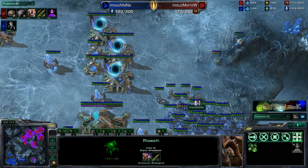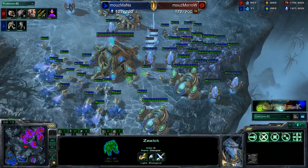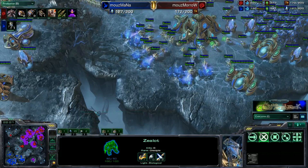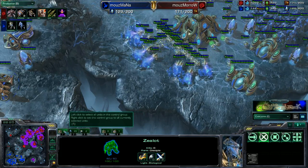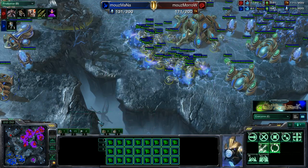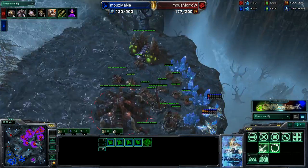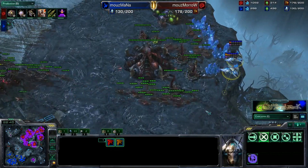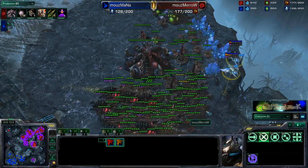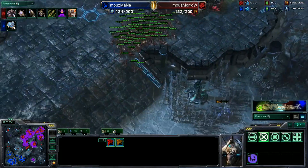He is only mining out of one full base right now, with all the probes being transferred over — that's not going to do him any good. He cannot get any more saturated with three pages worth of probes on one base. Morrow is up to five bases. These Phoenixes are sitting overhead of base number five but are unable to do anything because they are out of energy for the Graviton Beam. What an awesome game we've had so far out of these two players.